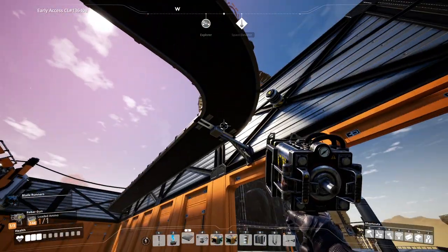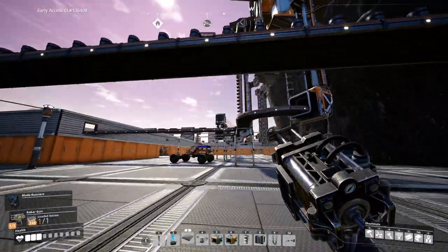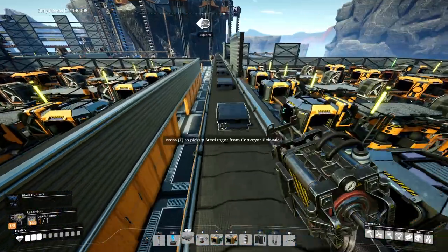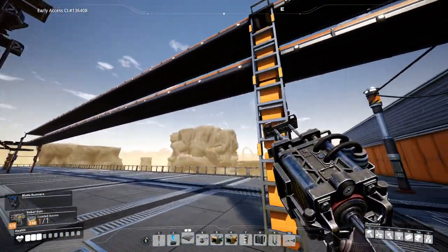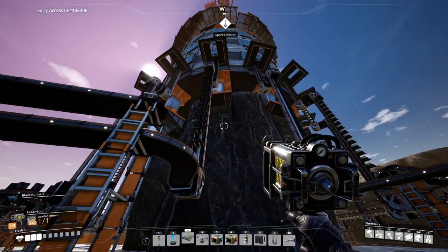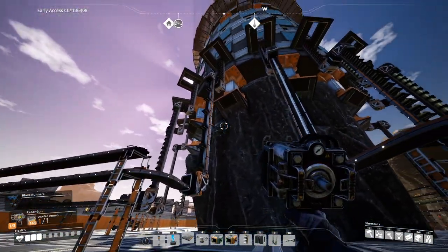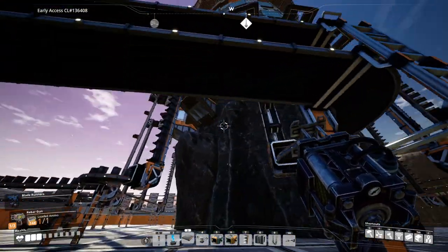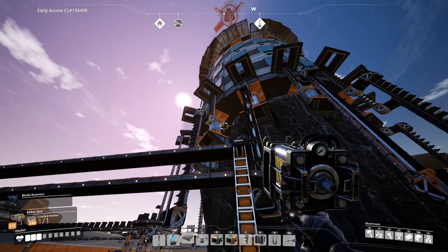The steel ingots and coal is also being routed. We've stumbled on a pickle again — we've run out of storage containers on the first floor. Basically the first floor is full of items. We need to expand our storage facility upwards. The coal is waiting over here. Let's go to the second floor and start building these storage container setups.